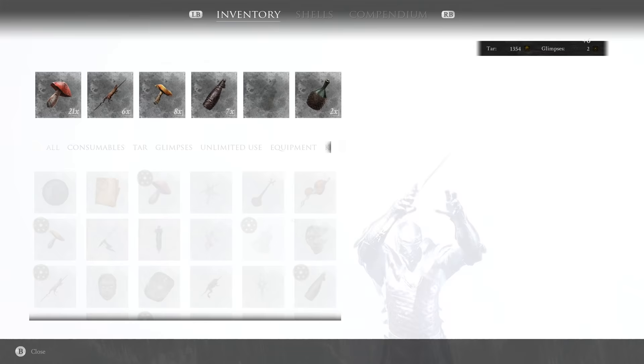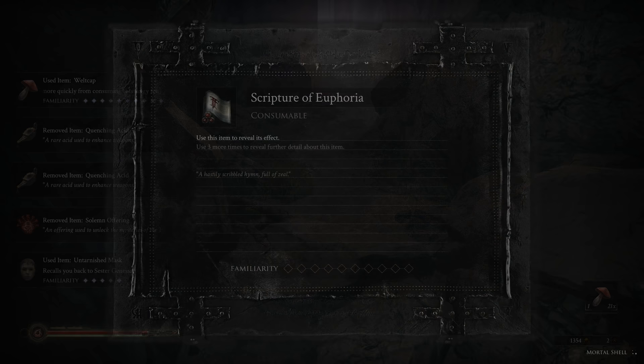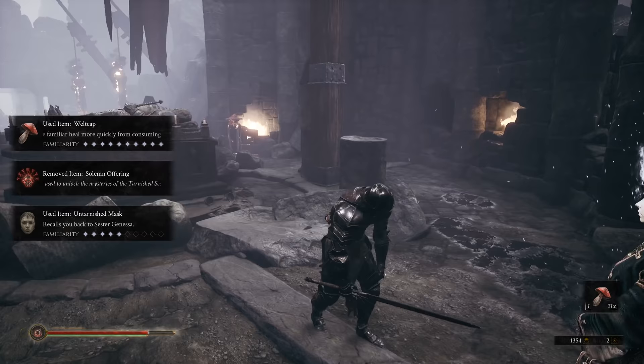You may remember I pointed out the mask — we just picked up one of these back at the tomb next to her. We're going to go ahead and use that now and it's going to warp us right back over to where she was at. Now we don't have to run our way past all that stuff — we're back over at her, things are looking good.